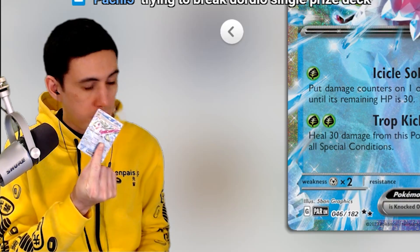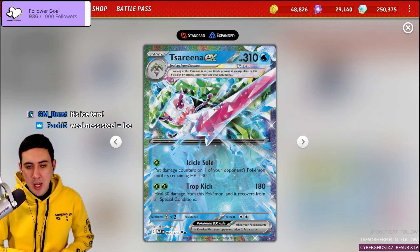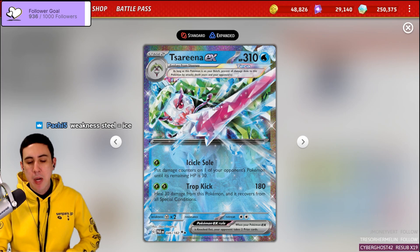Look at this — I got a real Serena right here. What's up, Whippers? It's Vice here, and today we're going to look at Serena EX, a new card in Paradox Rift.